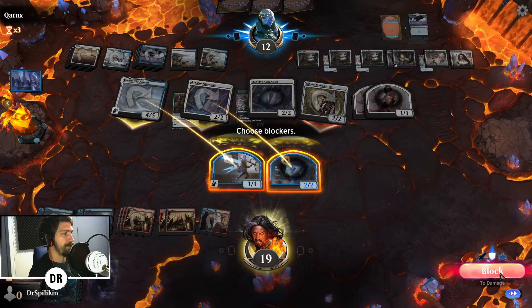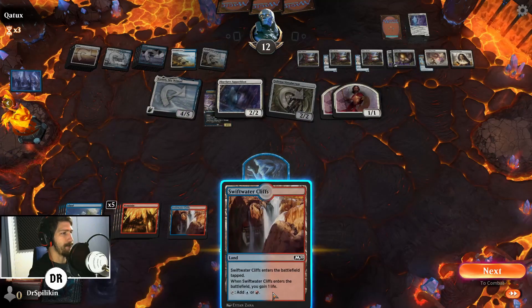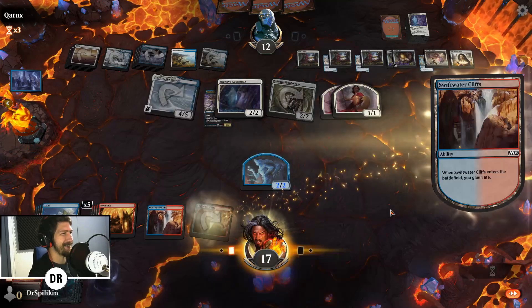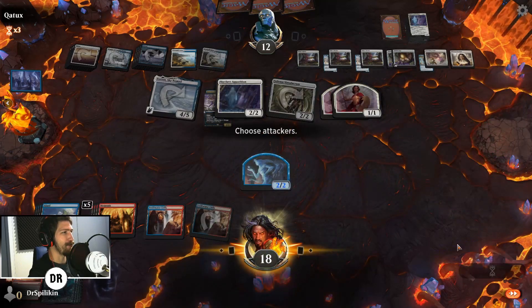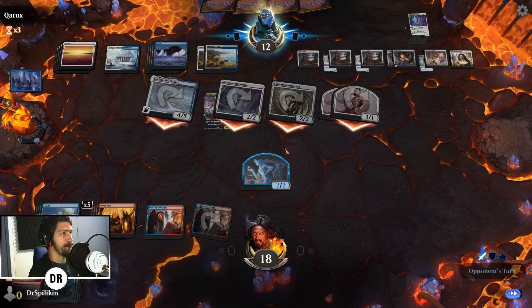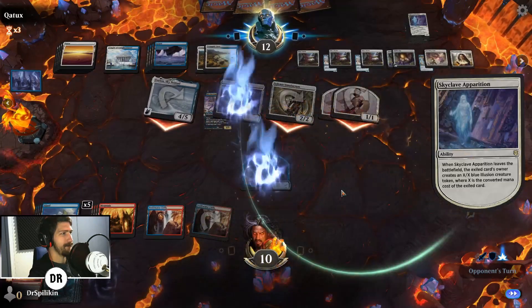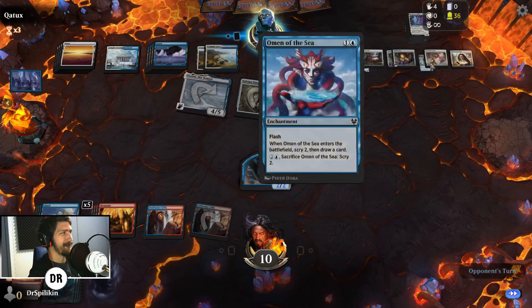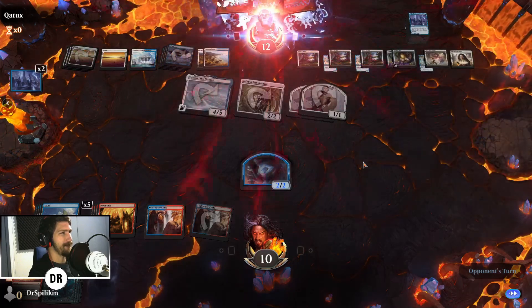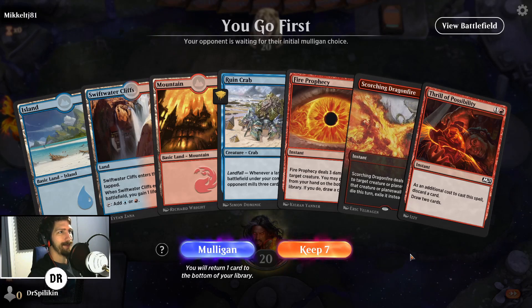We'll block the Skyclave — not sure why they're swinging that. They're getting all the chances in the world here. Do they have it? They have four plus eight plus ten damage on board — that's not going to be enough. Do we get it? Surely they don't have a way to cycle back their graveyard into their library. No — sweet! Free-to-play mill just took down a fully stacked Azorius Control deck.